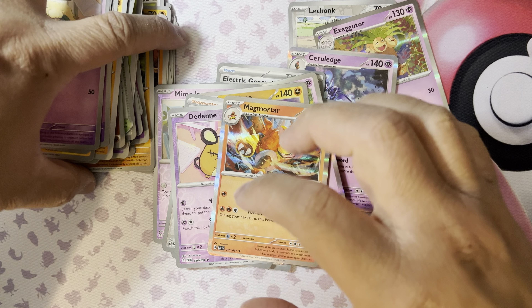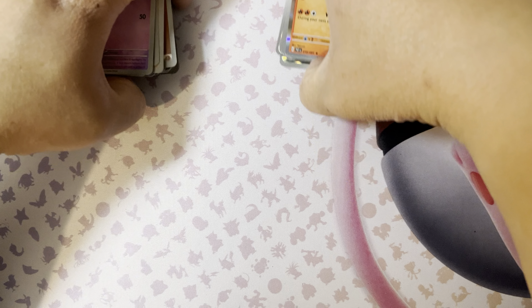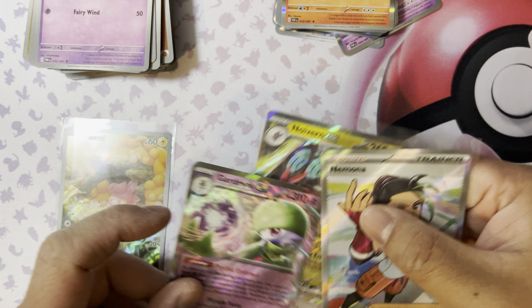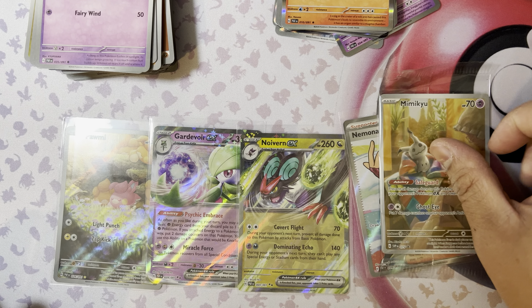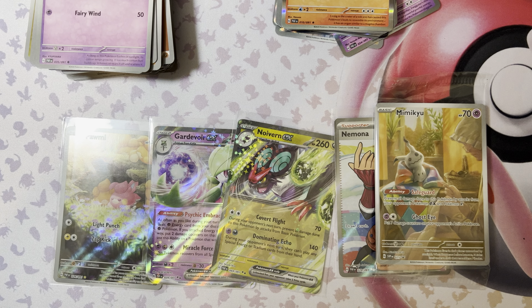All right, that was the last booster pack. Nothing great — didn't pull anything I wanted. So I'm gonna show you what I pulled today: Pumpkaboo, Gholdengo, Noivern EX, Nemona Full Art, and a promo card. That's it for today. Hope you enjoyed the video — hit like, subscribe, and I'll see you next video!